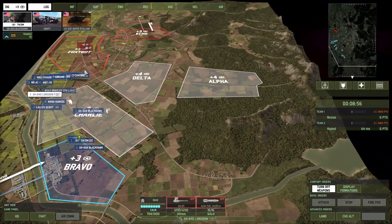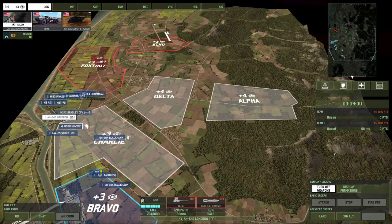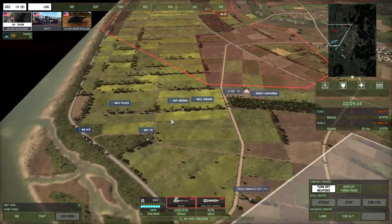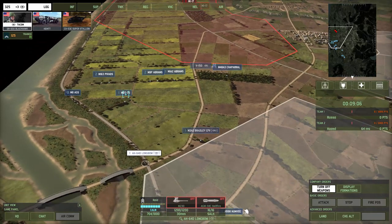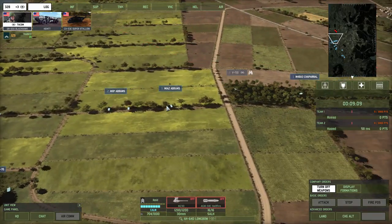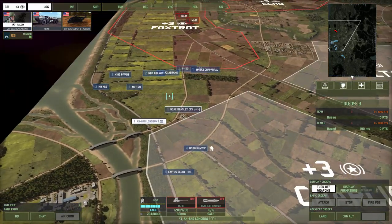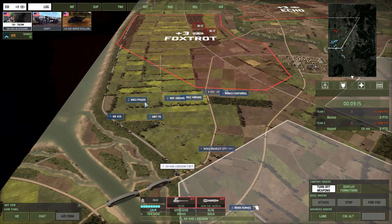Now that our unit types are set the way they need to be and we can reasonably look at where everything is, notice I have a few things going on here. I've got units that are blinking and units that are not blinking. What's that all about? Recon. Somebody sees me, and I do not see them.